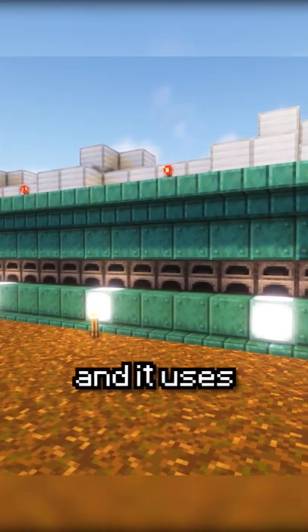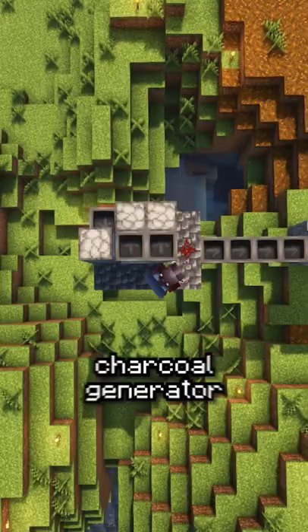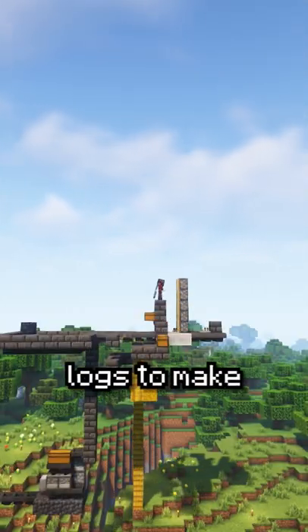This is my super smelter on my hardcore world and it uses a lot of coal. I decided I didn't want to keep manually mining the coal for fuel, so I made a self-sustaining charcoal generator to feed the super smelter. But I also didn't want to manually mine the wood to fuel it, so I decided to make a tree farm to get the logs to make into charcoal.